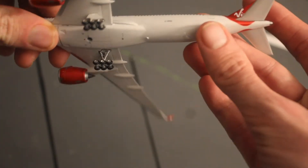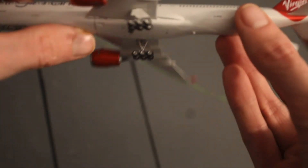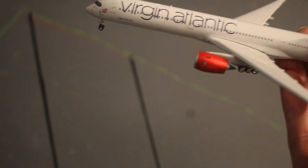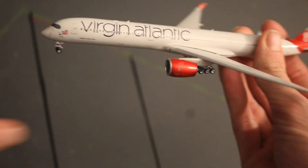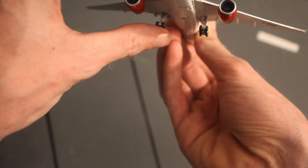Looks like an A350. Sorry, I have to do manual focus. There's a hole down there and Phoenix doesn't put their copyright on these airplanes, which is good. Looks like it's about the same length as every other — I'll have to put it next to my A359 and see if it's any longer. It may very well be longer. And dang — rolling landing gear!